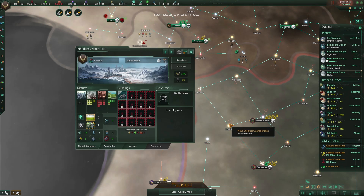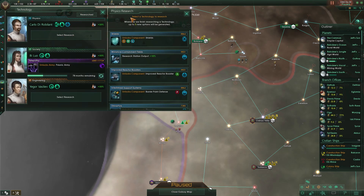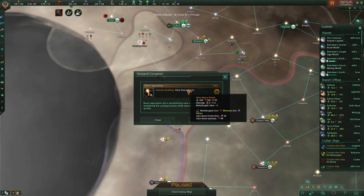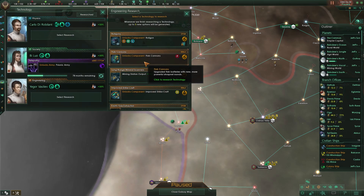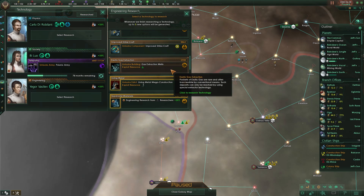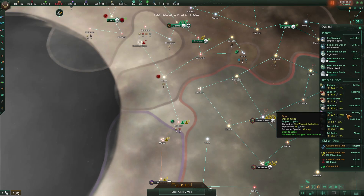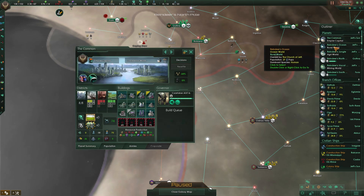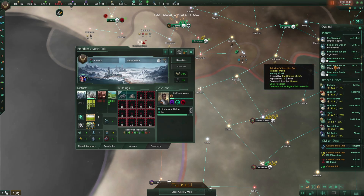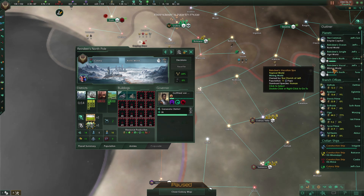There are some nice minerals here. Reindeer South Pole is about to get established — sweet. You need housing and you'll need jobs. Let's go build a mining district for now. Double tech done — nice. FTL I could care less about. Alloy nano plants — alright, so this is the upgrade for the alloy plants. Mining station output — there we go, that's what we need. Research station output — I think we'll grab that so we can make extra research.